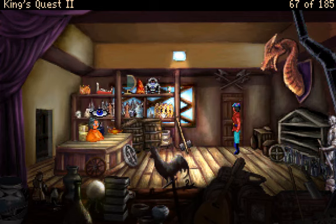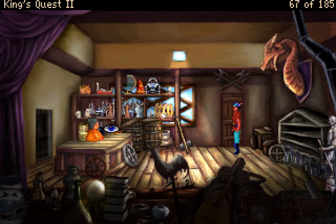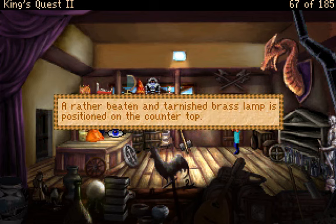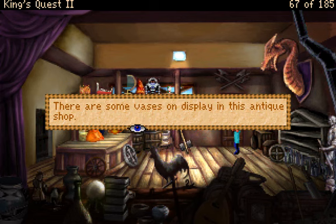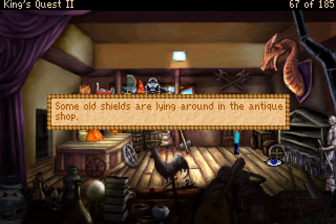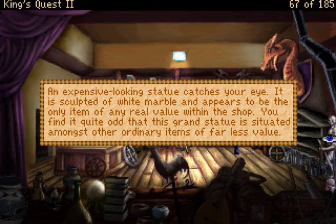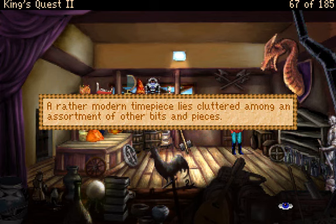You are inside a cute little antique shop. There are some vases on display — vases? Don't most people say vases? A rather beaten and tarnished brass lamp is positioned on the countertop. I get it — that's the lamp we need, just like in the original King's Quest 2. You are inside... Some old shields are lying around. An expensive-looking statue catches your eye — sculpted of white marble, and appears to be the only item of any real value within the shop.